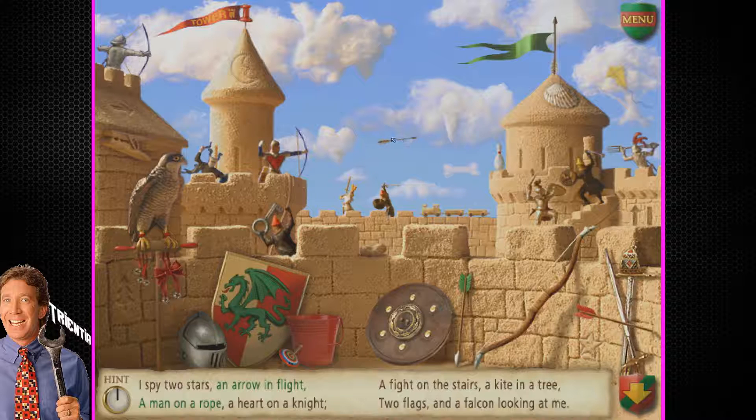A heart on a knight. A fight on the stairs. If I ever get into a fight in real life, I hope it's not that blurry. A fight on the stairs. A kite in a tree — get your kite out of the clouds, idiot. A kite in a tree. Two flags — there's one, and then I guess this is the second one. It's not a very hidden thing there.